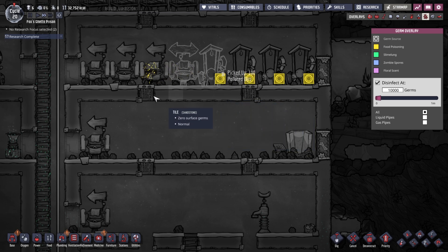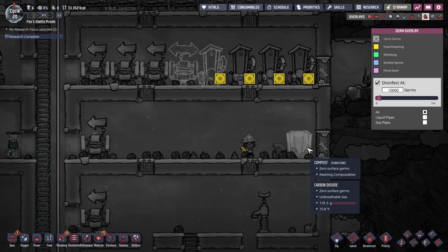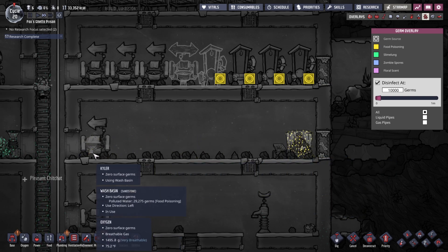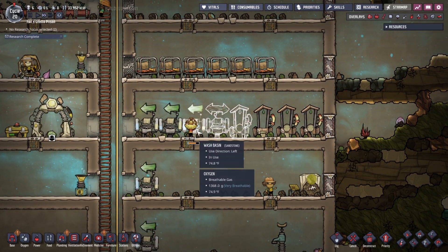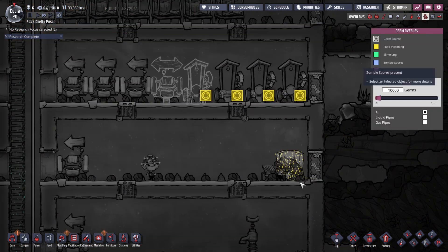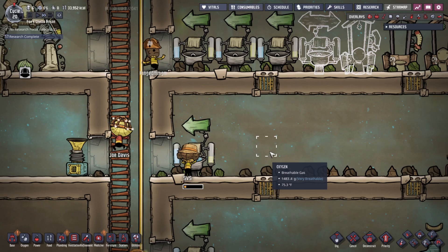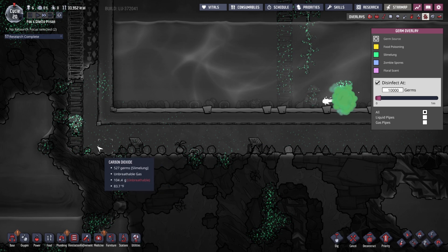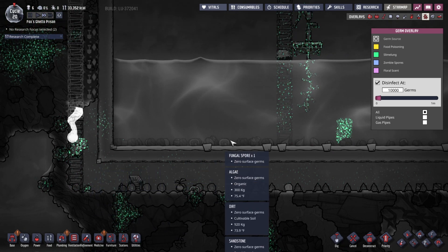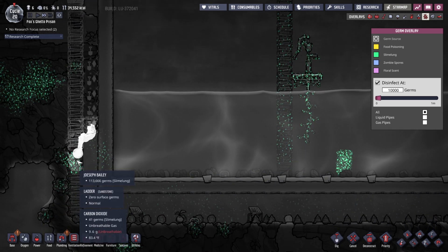So he goes in there, he washes up. He goes down here and then he washes up. He's good. We've built it in a way where we don't really need to pay attention too much. Over here, this guy's got a lot of slime lung on him, probably because he's actually picking the slime up. When he actually physically contacts the slime, that tends to introduce a great deal of slime lung onto you.